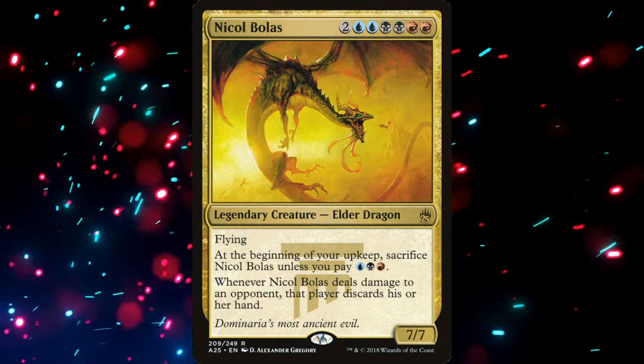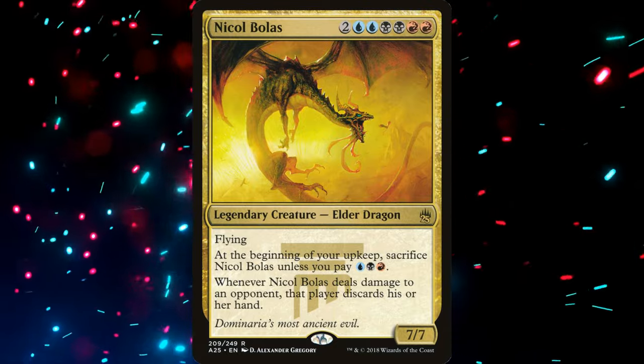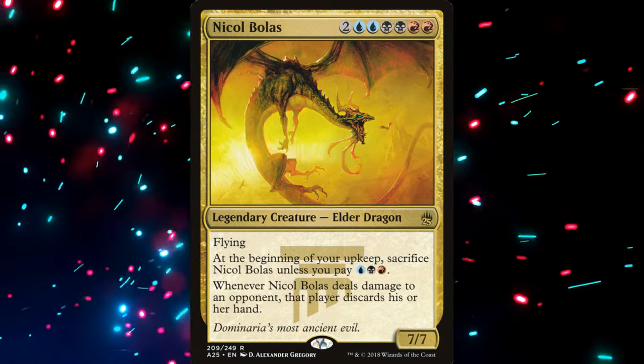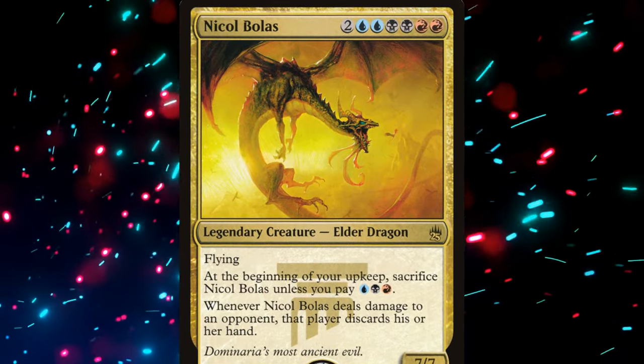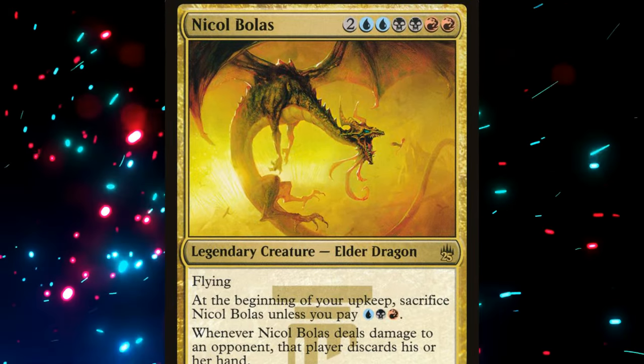Nicol Bolas, like all Elder Dragons, is an 8-mana 7-7 legendary dragon with an upkeep cost of blue, black, and red. Additionally, whenever you deal combat damage to an opponent with him, that opponent discards their hand.